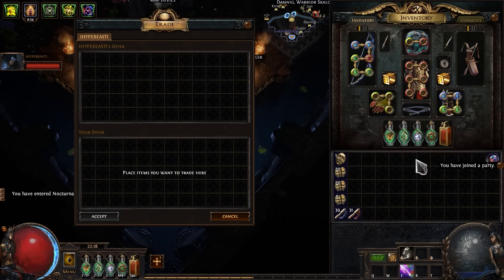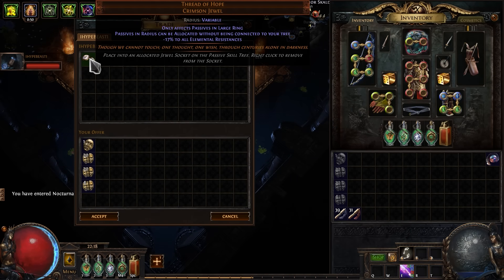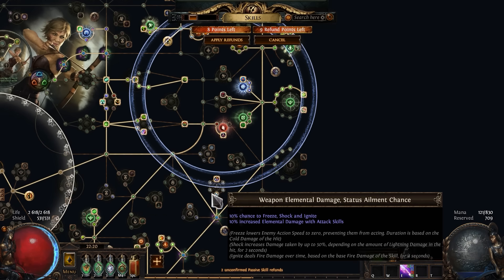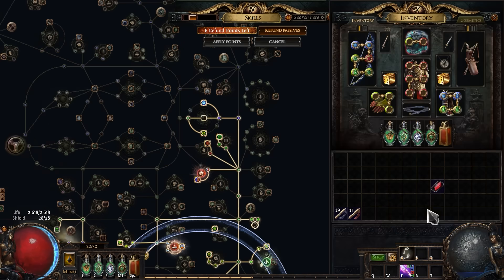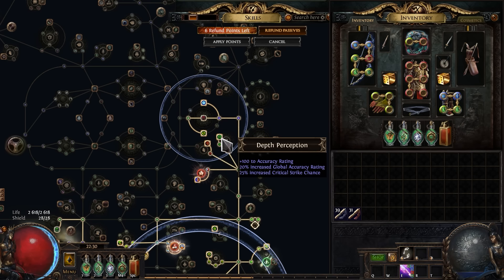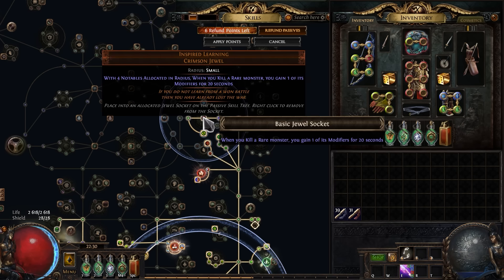I need another unique jewel — Thread of Hope with large radius. It will save us a lot of skill points — a very useful purchase. It's taking up the Inspired Learning slot, but I'll move it here, because our Elegant Hubris is in a different place and now we have extra skill points.